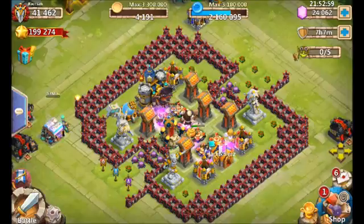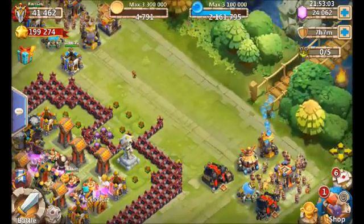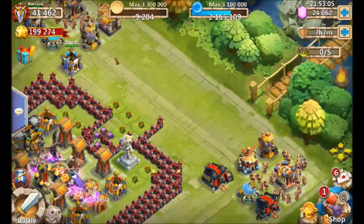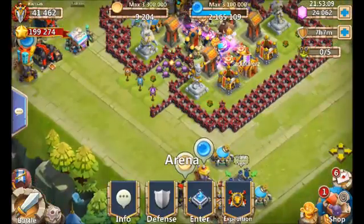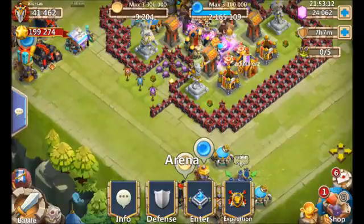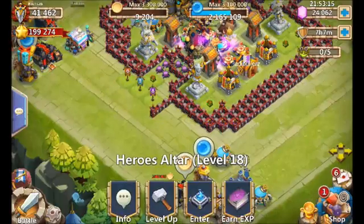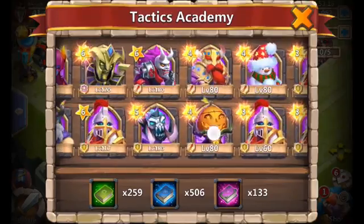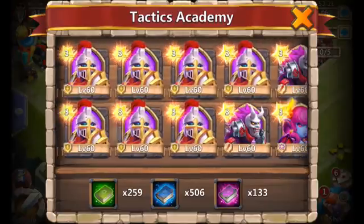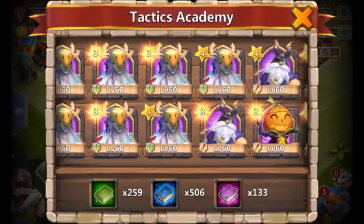Now we've got to throw these heroes in the towers, and it's kind of a pain. The simplest way to find out which one's capped and which one's not capped is to just dump one experience book on them. Every level 60 that doesn't have the star lit up — I'm just going to make them a level 60 one so I know which one to put in the tower.